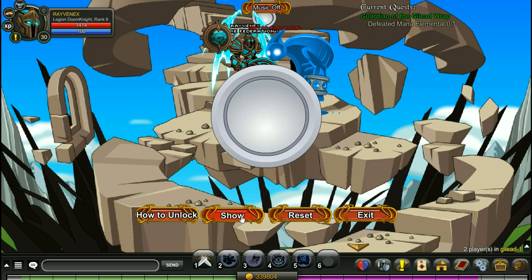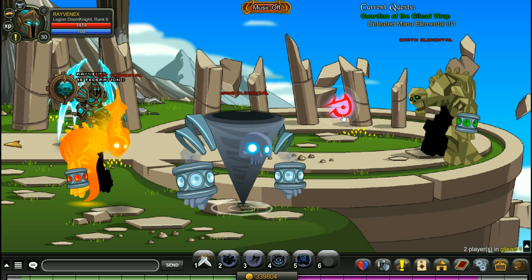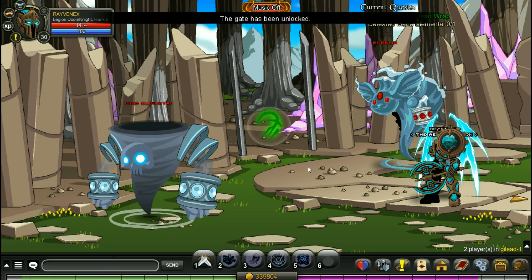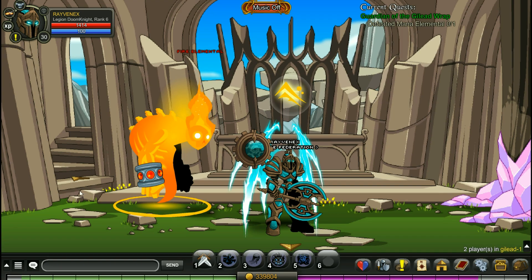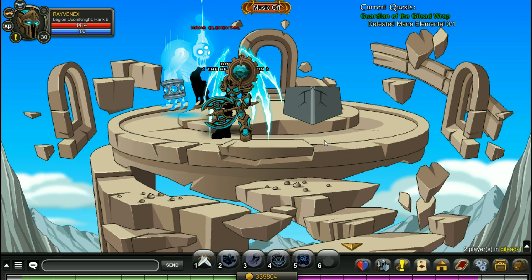Green, green, red, red, red, red, green — so we got green, red, red, red, green, green, and the gate has been unlocked. That's a pretty neat idea actually. And there is the mana elemental.